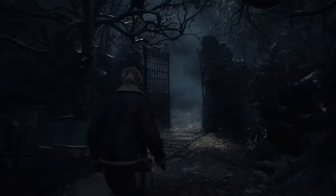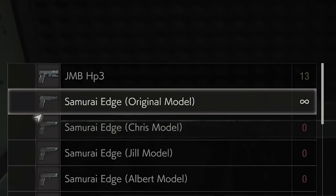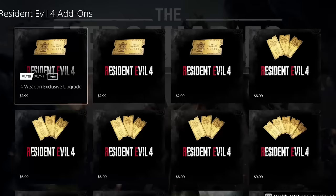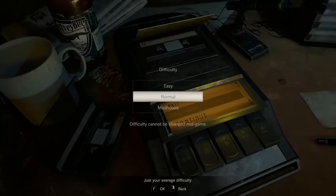Most of the recent Resident Evil games give you some way of unlocking a bottomless magazine for all your weapons, and many times it can be pretty tough to get. But on top of the normal way to get this cheat, there's usually some alternate way to unlock it. The Resident Evil 2 remake just lets you buy all the unlockables outright. Resident Evil 4 gets you golden tickets that make it a lot easier. Resident Evil 7, though — there's no pay to win here.